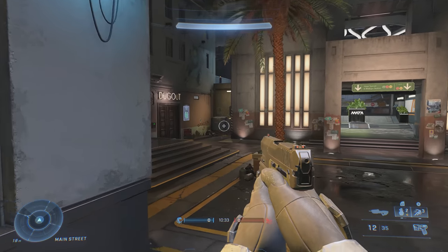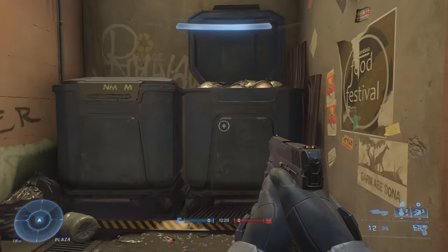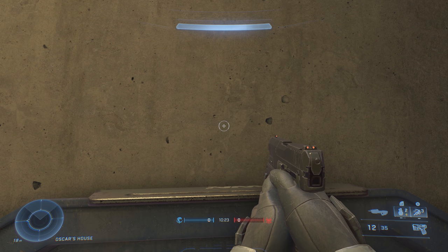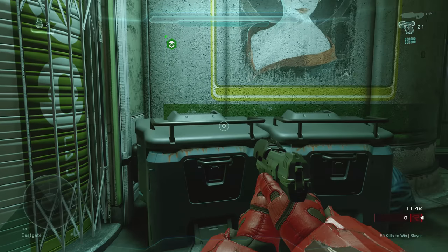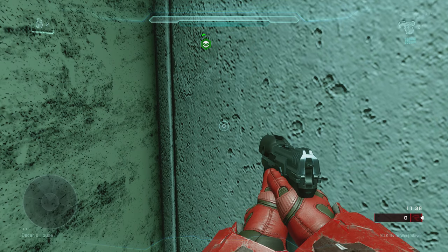Next up on the Streets map, standing in these trash cans means that you're apparently standing on Oscar's house. This is a reference to Oscar the Grouch from the kids' show Sesame Street, where Oscar famously lives in a trash can. The exact same location can also be seen on the Plaza map in Halo 5: Guardians.